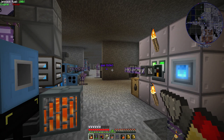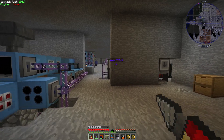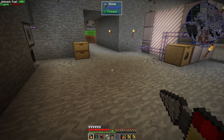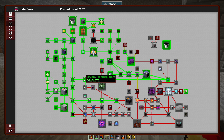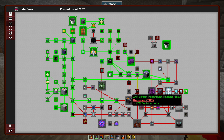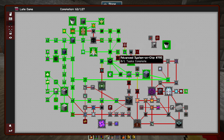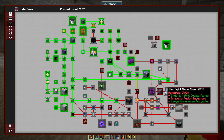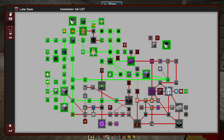Hey everybody, welcome back to another episode of Nomifactory GTC hard mode. Episode 94. Last episode we were working on crystal circuits and there was some weirdness about crystal chips. I went ahead and manually completed those quests via commands to track things better. Right now we're wanting to go towards ZPM, also working on Naquadah and Naquadria, and we'll need to get into ASOX as well as working towards infusion for the tier 7 and tier 8 ships.